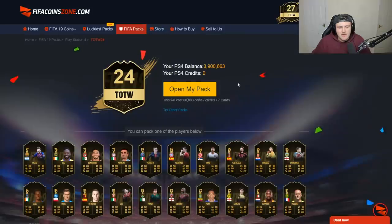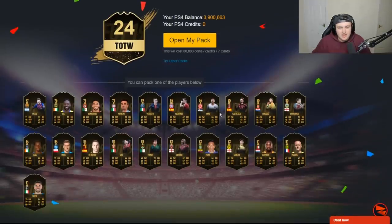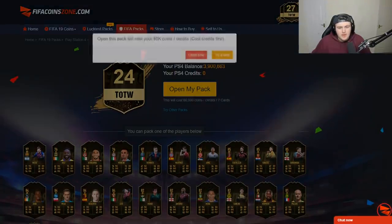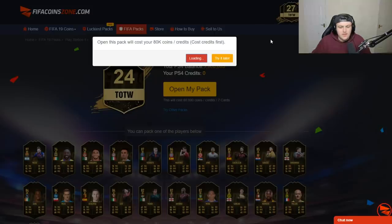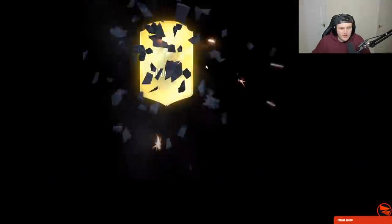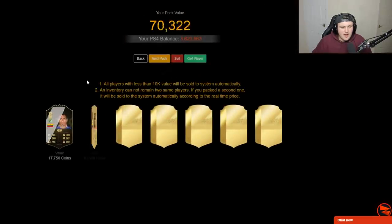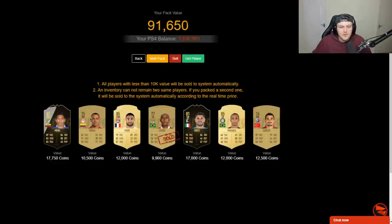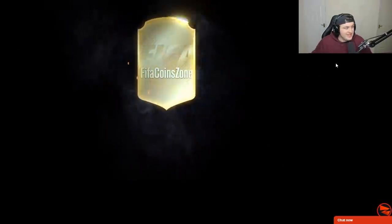So you buy a pack — this is a team of the week pack for 80,000 coins. These are all the players you could possibly get. As you see, my balance is 3.9 million coins. You open the pack now — it opens up for you. It's pretty easy, not difficult at all. As you see, you get all of these players. This is a duplicate value item — you've just made 91,000 coins back. It's as easy as that. Now if you want to sell all these players back you can, or if you want to keep the player you can go to the inventory section and withdraw the player. It's as easy as that. A lot of people are wondering how this works — it's not difficult at all.